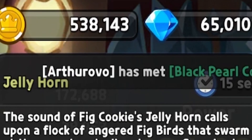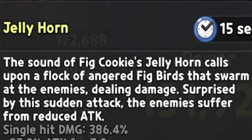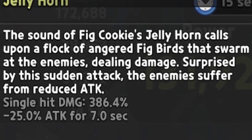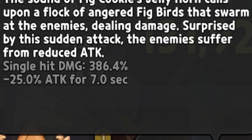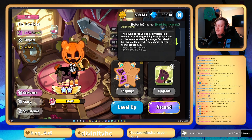Talking about the ability: The sound of Fig Cookie's jelly horn calls upon a flock of angry fig birds that swarm at the enemies, dealing damage. Surprised by the sudden attack, the enemies suffer from reduced attack. Single hit damage is 386%, which is a bit more than Werewolf Cookie does, and negative 25% attack for seven seconds, which is not bad. Fig does do more damage than Werewolf Cookie, Chili Pepper Cookie, Sparkling Cookie, and Candy Diver Cookie. But the problem with Fig is they only do reduced attack by 25%, and that's just not good in this day and age. You need to be able to do multiple debuffs and cause more damage if that's going to be your only other debuff. Also a bit squishy — Fig does die pretty quick, so just keep that in mind.